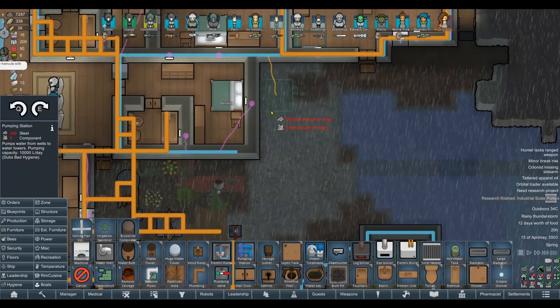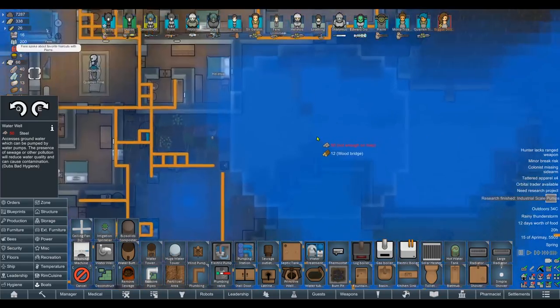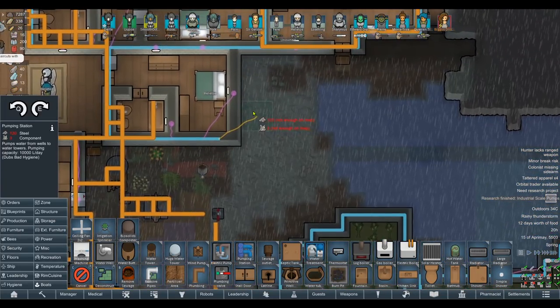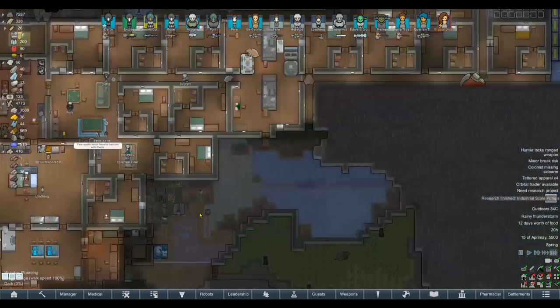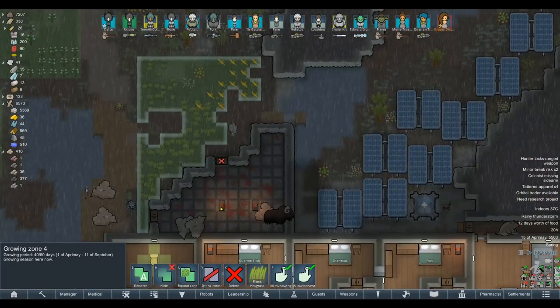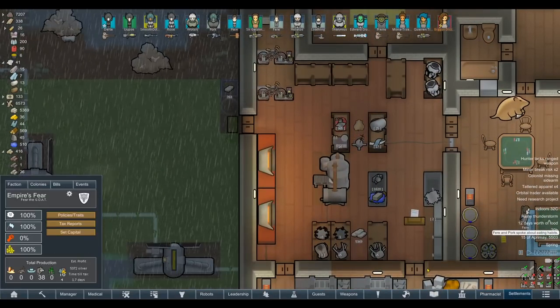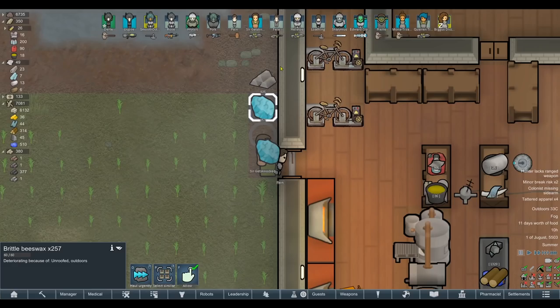This pumps water from wells — that's actually really good. So do we need a particular type of well, or can we just put down a regular water well? Let's put one of those down, then put a pumping station next to it — they take up 1,000 watts, which is reasonable. They pump 10,000 liters a day, and then we put it all into a huge water tower. By God I wish I had a small amount of steel. Also, our head crop has blight. How long till our taxes arrive? 0.5 days — we might finally be able to get these sprinklers online.